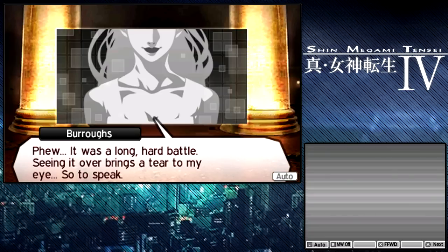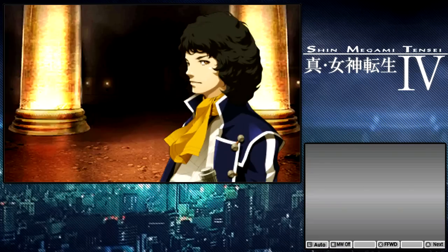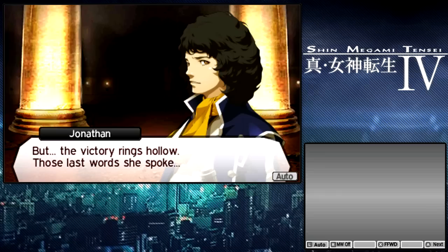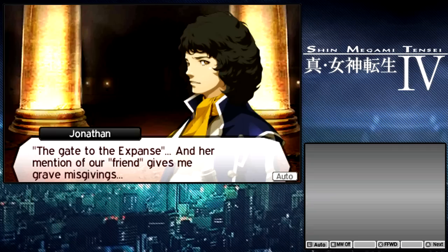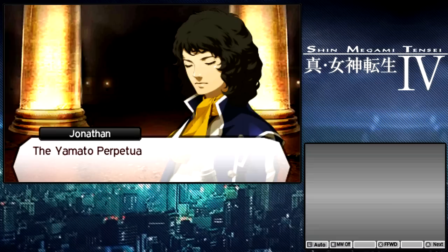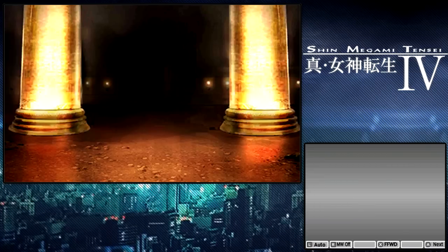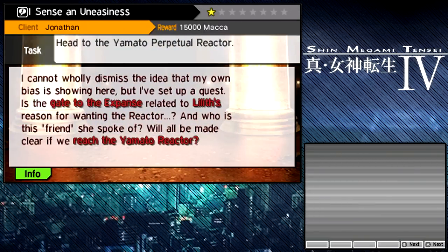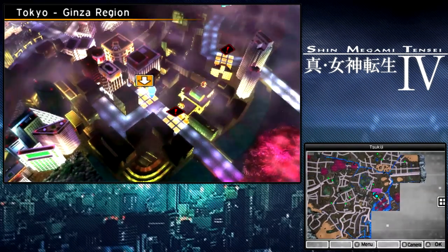It was a long, hard battle. Seeing it over brings a tear to my eye. We've defeated the Black Samurai at last, but the victory rings hollow. Those last words she spoke — the Gate of the Expanse — and her mention of our friend gives me grave misgivings. Taima told us once that Yoriko coveted the Yamato Perpetual Reactor. What was Lilith's scheme? Something's telling me she wasn't after the electricity. Perhaps there's something there that Taima didn't tell us about. Either way, we're going to have to head over there.